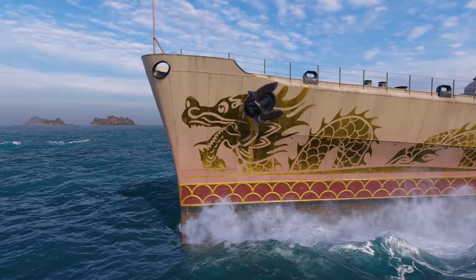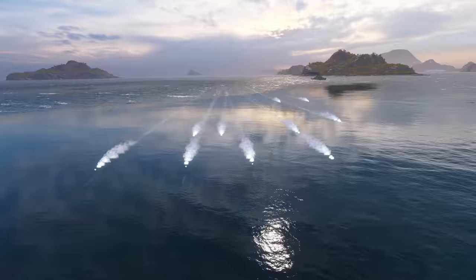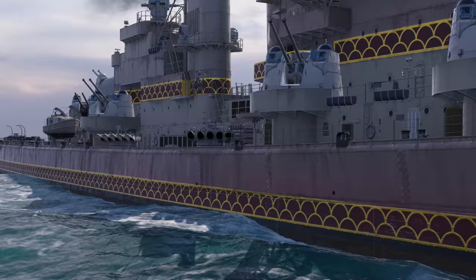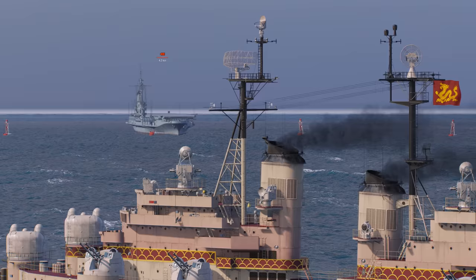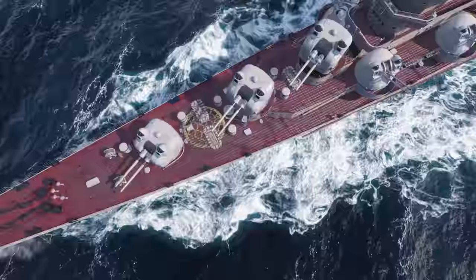The new cruisers also have trademark deepwater torpedoes with low visibility and a decent cruising range. For example, Xinun's torpedoes can travel up to 13.5 kilometers. All Pan-Asian cruisers starting at Tier VII can utilize the Torpedo Reload Booster consumable, allowing the newcomers to surprise their enemies with an extra torpedo spread. However, you should note that you can attack only battleships, cruisers, and aircraft carriers with this armament. The Pan-Asian torpedoes can't hit destroyers, but the new cruisers have rapid-firing guns to counter them with.